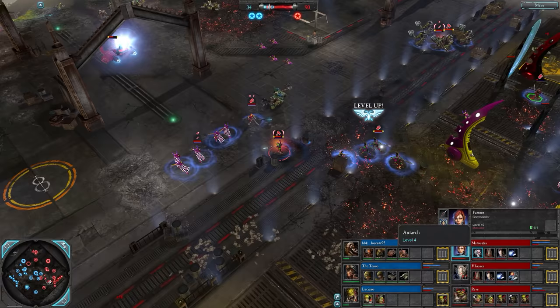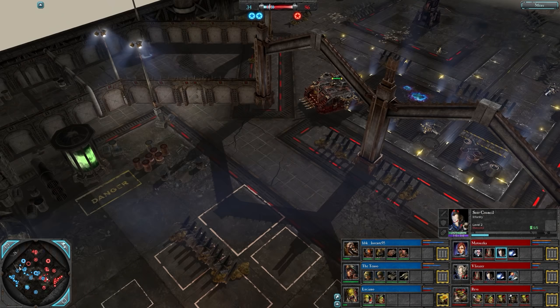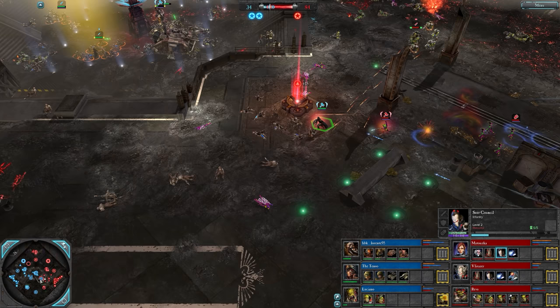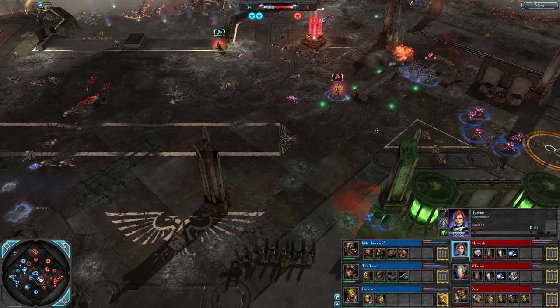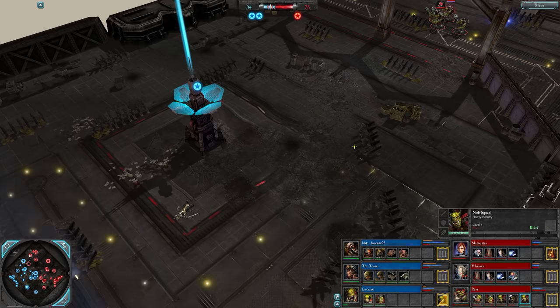Autark, Farseer, and Seer Council would make a hell of a run at that VP. The Chaos Predator is back there showing its rear armor though - doesn't want to do that. Looks like not right now, Matuska's towards the southwest. Here we go - it's a Nob Squad on the Mech Boy using the web way. Another Avatar on the way now from Matuska.